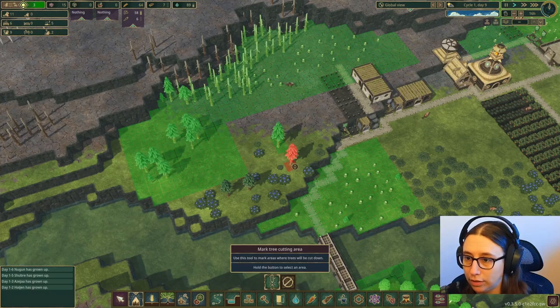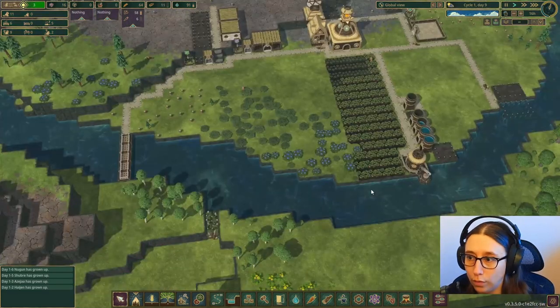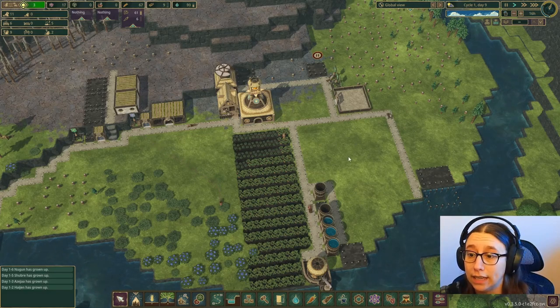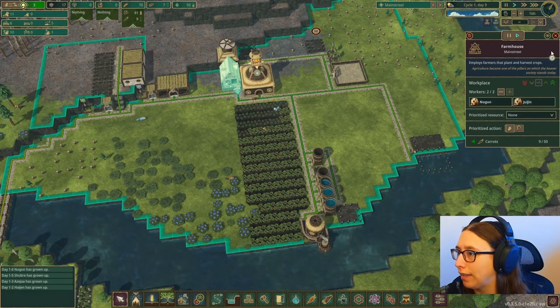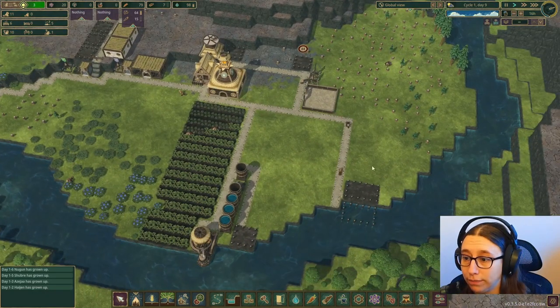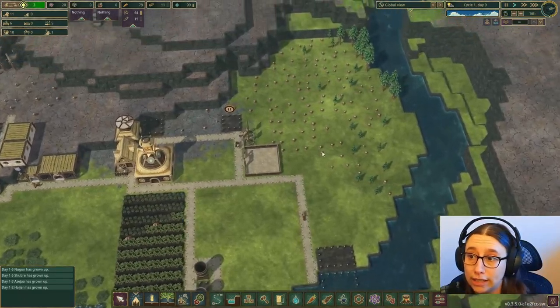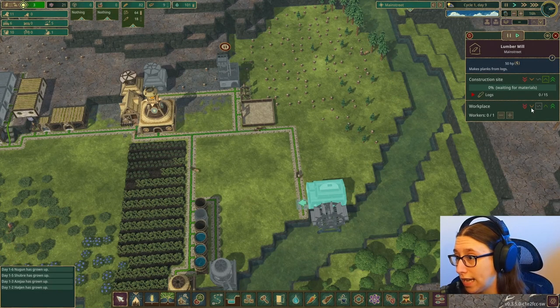I didn't select all these trees to be chopped down. This person can only reach these and doesn't reach much out there. We've got to get these built — we want to get the forester done so we can start planting trees, because really, trees are our biggest bottleneck right now. I've only got one person working in the farm. I've got people without jobs, so I'm going to put somebody back in there so they can help dig up these carrots and get more food. I really want to get going on housing too, but getting more wood is the priority — once we get more wood, we can build a whole bunch of stuff. The only way to get planks is this lumber mill building right here, so that's what we're focusing on.